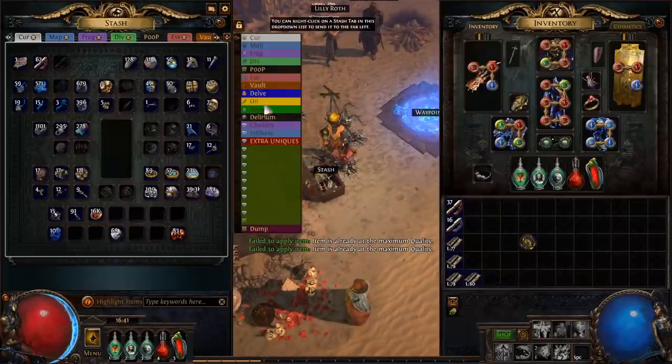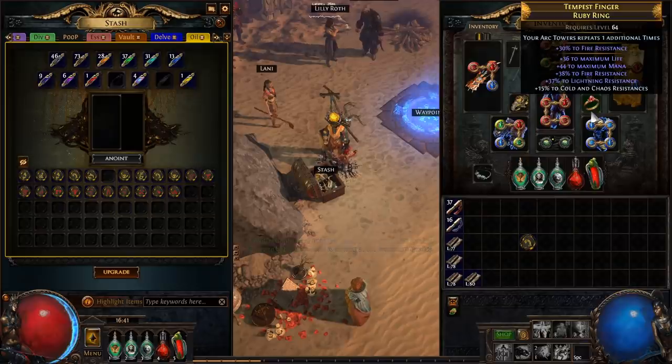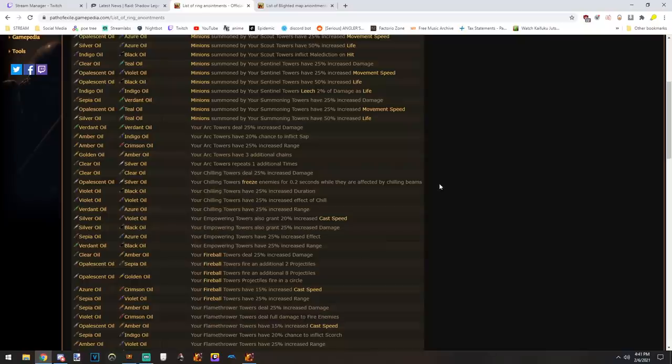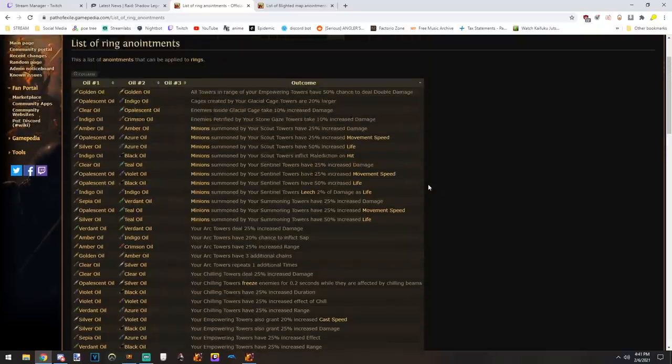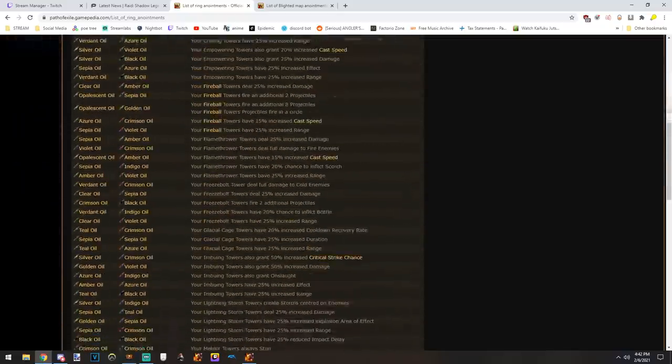Anoints are used on various parts of your gear. Your amulets have anoints — for example, utmost swiftness — which gives you something on the passive tree. Your ring anoints affect the towers you build. There are a lot of different ring anoints depending on what towers you want to use. There's no single correct answer for the best tower — they've recently buffed them all and you can pretty much use any of them.